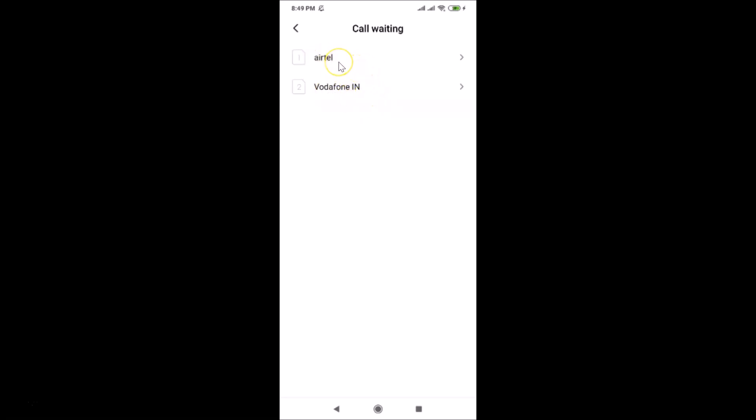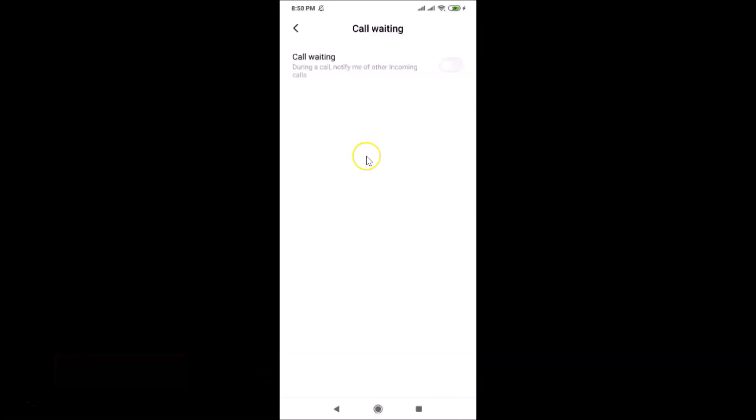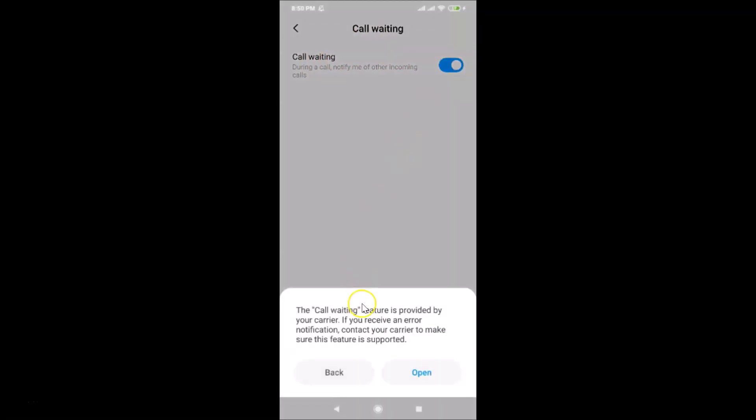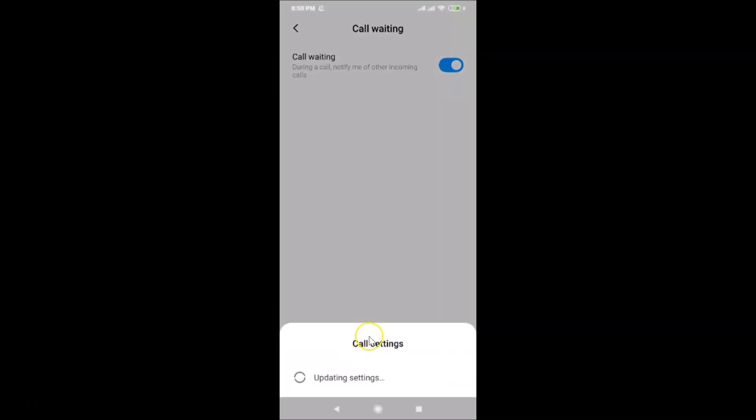Select the SIM you want to enable call waiting for. Tap the toggle next to the call waiting option. A message will appear: 'The call waiting feature is provided by your carrier. If you receive an error notification, contact your carrier to make sure this feature is supported.' Tap the Open button to proceed.